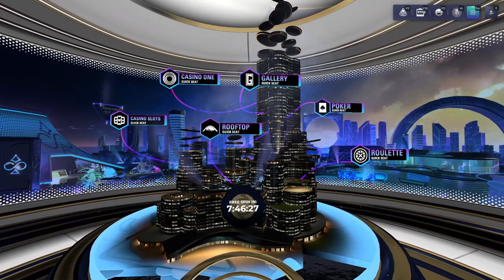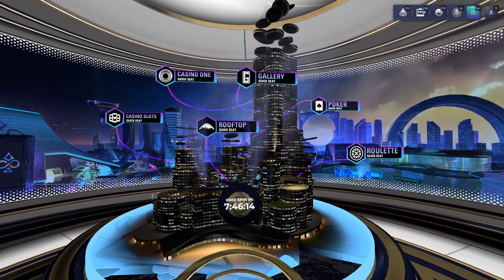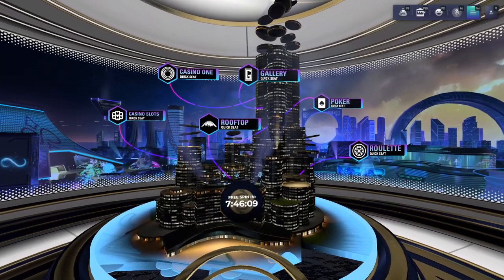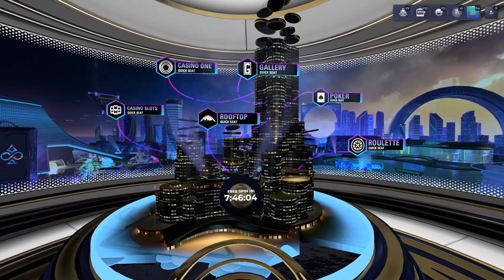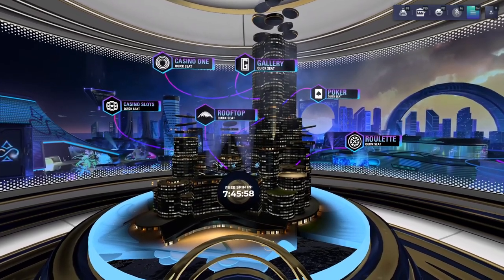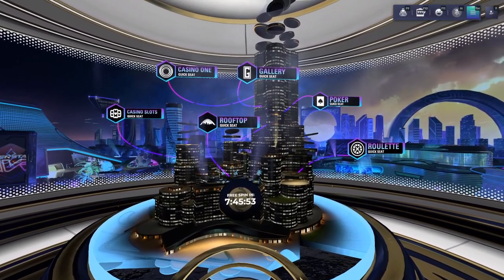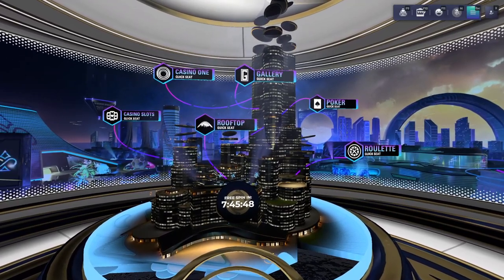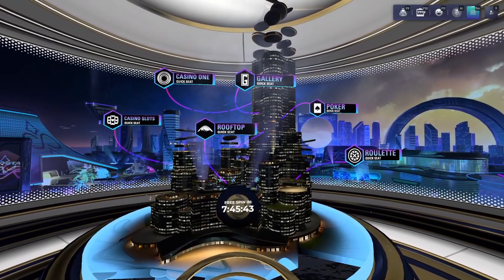Moving on, we have the Gallery. This is a room that probably 99.9% of Vegas Infinite players won't see — it's the high roller room. You have to achieve a bankroll of $50 million or more to get an invite to the Gallery. There's also increased slot betting here; normally the cap is $1 million, but in the Gallery you can bet up to $20 million per slot spin. Absolutely crazy, but there are people who do it.